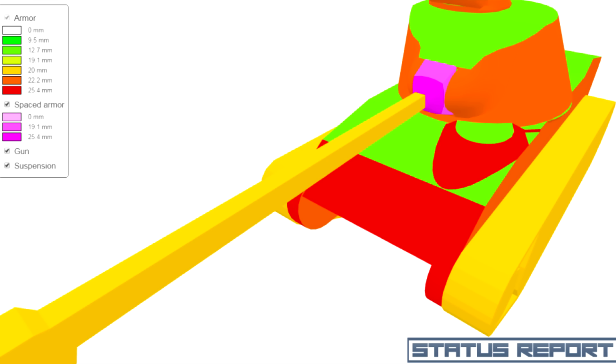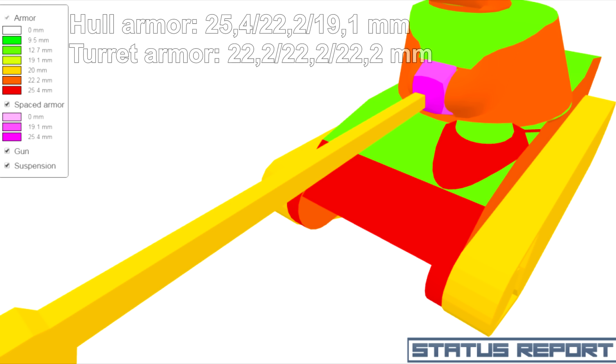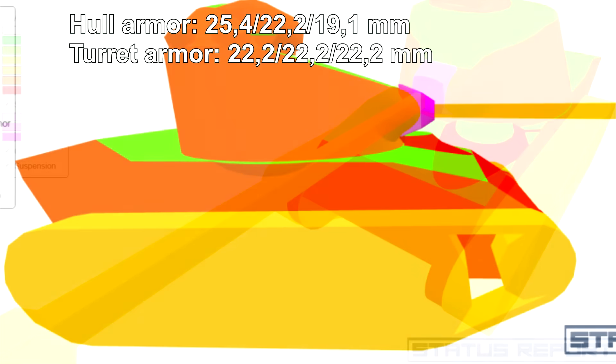Alles, was eine HE-Schleuder hat, sollte man meiden. 25mm Panzerung an der Wanne frontal, 22mm an der Seite, 19mm am Heck. Am Turm 22mm Durchschnittspanzerung — ganz rundherum auch nicht viel. Also wirklich normaler Scout-Panzer, keine Panzerung. Also aufpassen, die Herren.